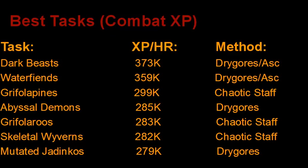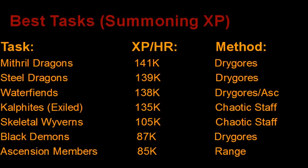For most tasks I use Drygores or Chaotic Staff — I rarely ever use range for Slayer. These are the best tasks for Summoning XP in the game. Mithril Dragons, surprisingly, are the best Summoning XP in the game. Keep in mind they mostly drop green charms and not everyone uses green charms, so if you decide not to, Mithril and Steel Dragons are not nearly as good per hour. I found it surprising those two tasks are more Summoning XP per hour than Water Fiends. Exiled Kalphites drop a lot of blue charms, so they're very, very good Summoning XP. Skeletal Wyverns are also over 100,000 Summoning XP per hour because they drop a ton of crimson charms — a task many people have blocked, but I would highly recommend doing. It's a great task for both XP and charms, and also pretty good money.